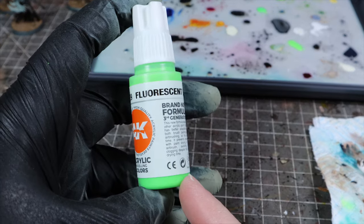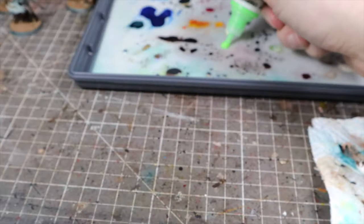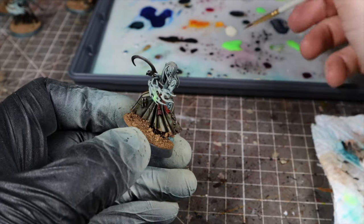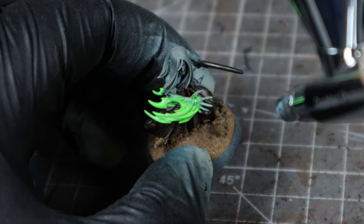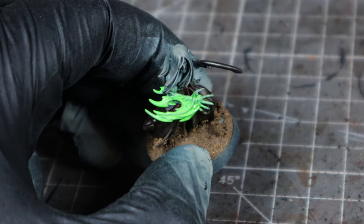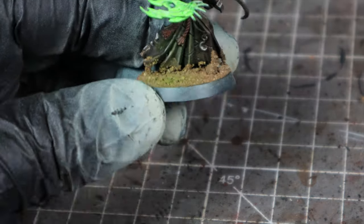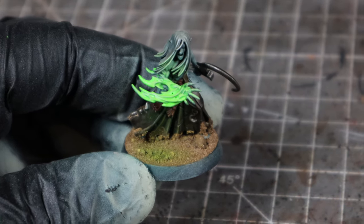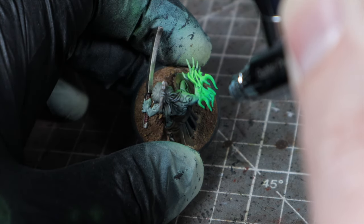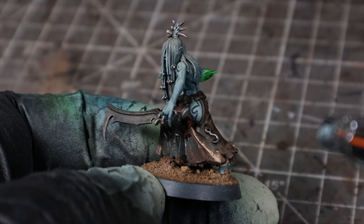All of the models except for the Shadow Weaver feature some Balefire, which is a devilish flame that the Mandrakes conjure forth to burn the bodies and souls of their victims. For this, I'm going to really push the OSL — I'll be using AK Interactive fluorescent green to paint the flames. I'm using a brush at first to get the initial coat down, and then following that with an airbrush to filter on the halo around the areas where the flame connects to the model and where the bright green light would hit. We're then going to shade in the trailing edge of the flame with Acheleon Green sprayed on the very tail ends, and also use it to create some shadows on the models on the opposite sides to where the Balefire is, generally from a below angle.